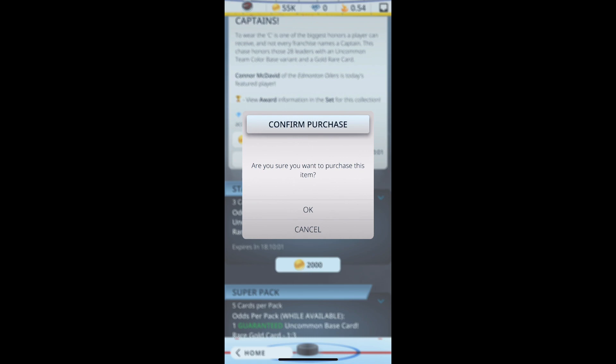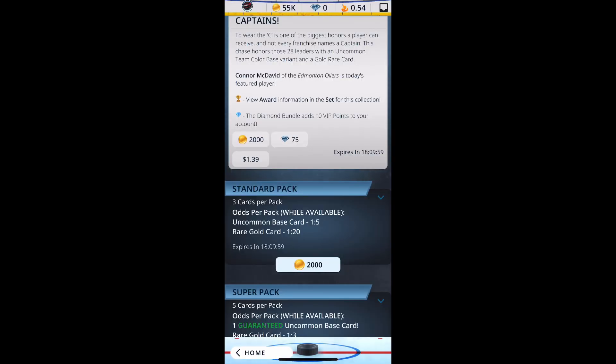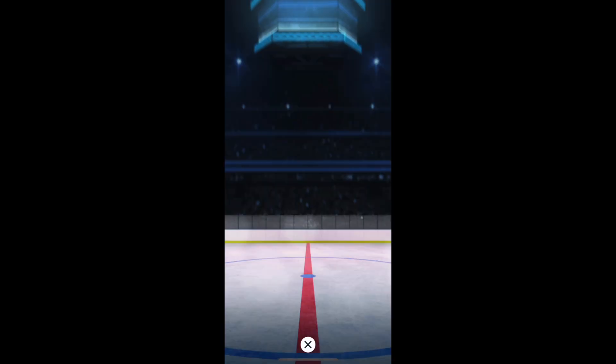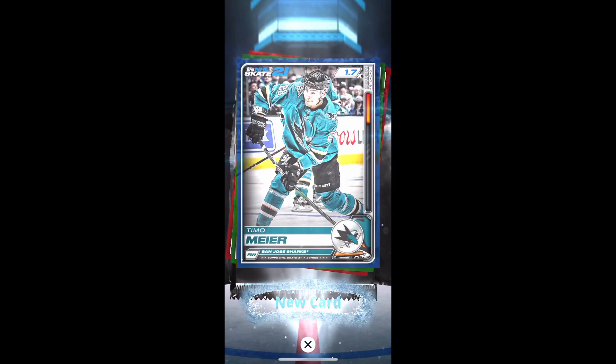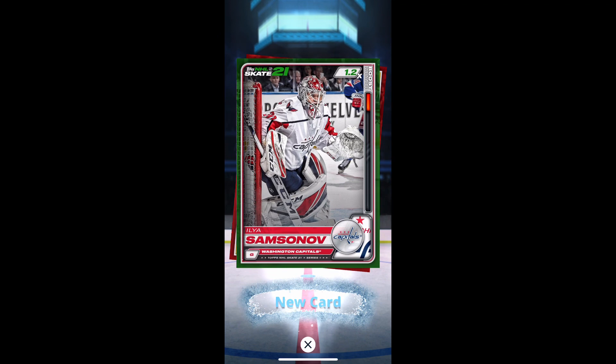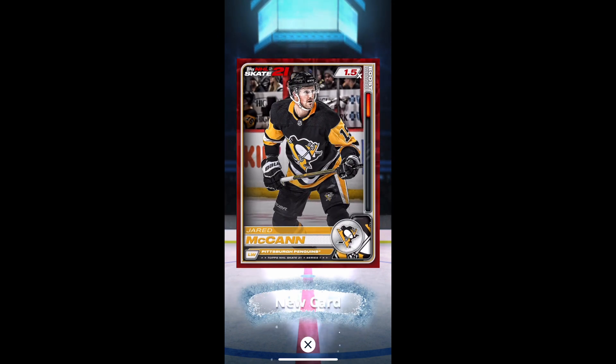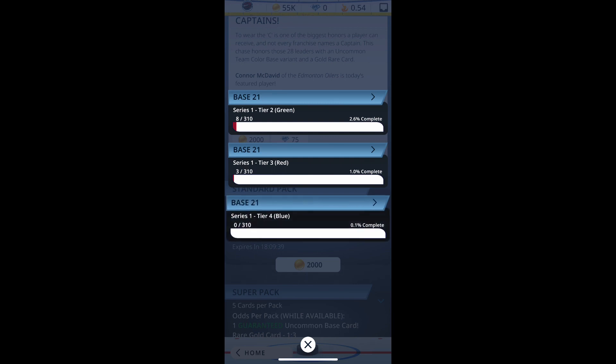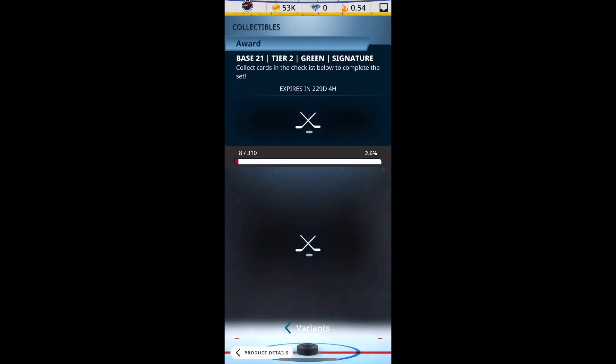Anyways, we'll get another one. Something's wrong with my phone there, playing around with the silent mode. Let's get another pack and see what happens. Beginner's pack, first one - got Timo Meier, Ilya Samsonov again, and Jared McCann. So that one kind of sucked. We did get a blue though, so that's fine.